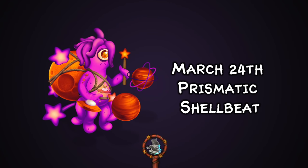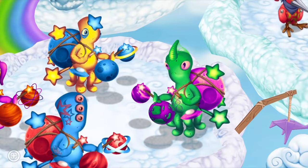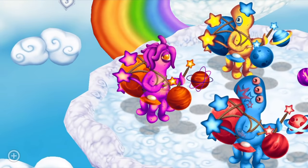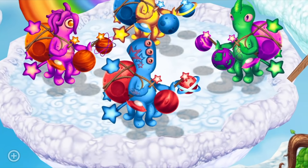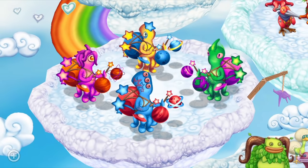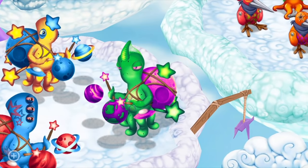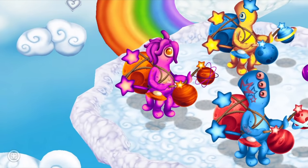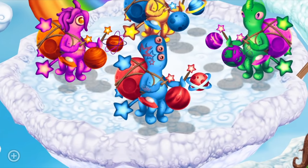On March 24th we got Prismatic Shelby, and this is my favorite prismatic design out of all the prismatics we got this year — or tied between two designs we'll get to later. Prismatic Shelby's design is one of the coolest of the year, with planets all around them and stars. That astronomy-based idea that some prismatics take on is when prismatics just exceed for me.